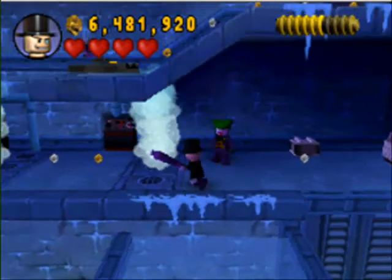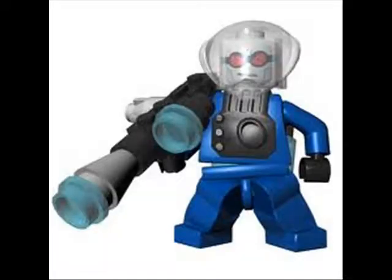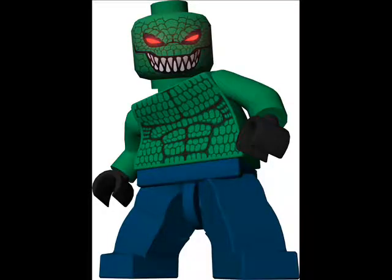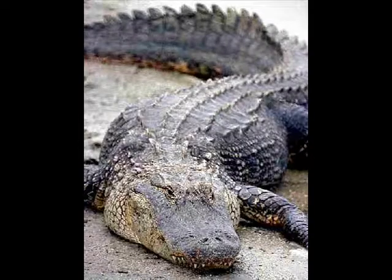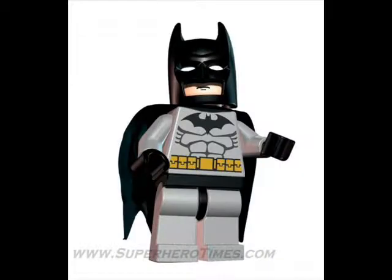This icon is another immunity icon, and characters with it next to their names are able to tolerate severe cold. Mr. Freeze is an obvious example of a character with this ability, and his goons also have this ability. But for some reason, Killer Croc also has this ability — but he's a reptile! He's cold-blooded, isn't he? Wouldn't that make him sluggish in the cold rather than able to tolerate it? Batman and his variants can also get this ability through the Freeze Suit swap pad.